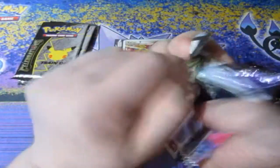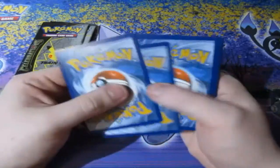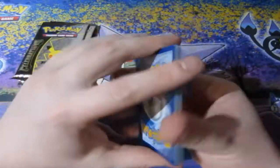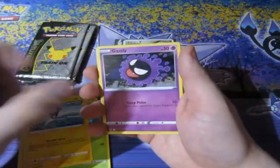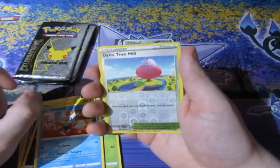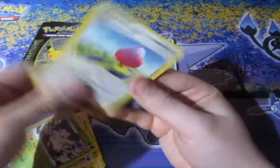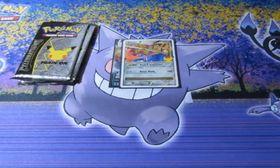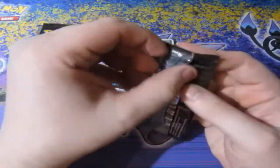Let's see what Chilling Reign has to offer. We got a full art again from Vivid Voltage. Vivid Voltage is one of my favourite sets, including Evolving Skies — but Evolving Skies has been literally doing me in like crazy. Thankfully in the two packs ago we got an amazing pull. Let's put the reverse holos to the side because that's not what we're here for — it's for the Celebrations packs.